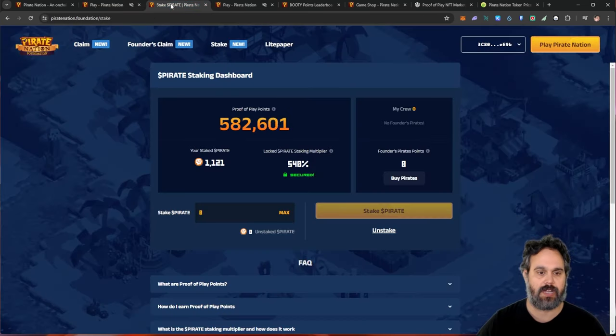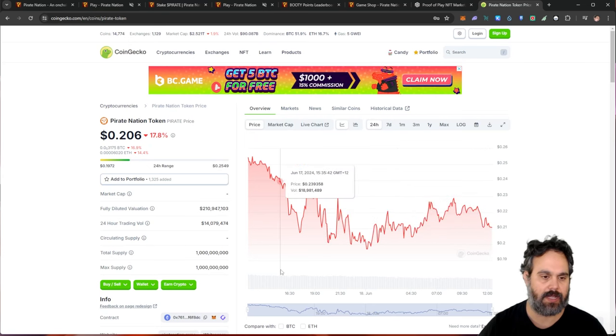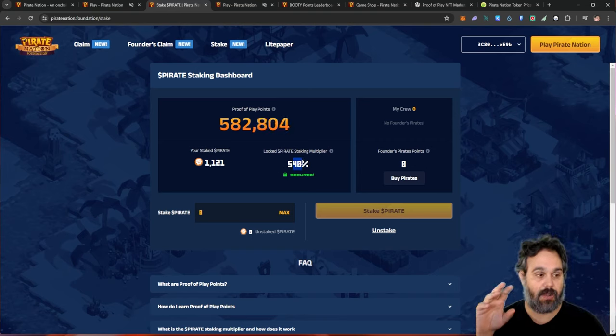Now let's talk about the airdrop. This was the last airdrop — I got 1,121 tokens. At the time of the drop it was about $300. Today, if we look at the price of the token, it did drop a little bit, so this amount is about $230.